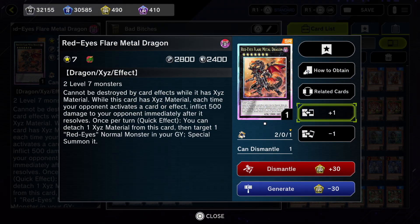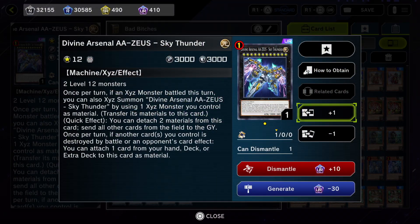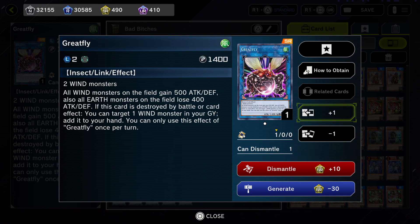Red-Eyes Flare Metal Dragon — I use this specifically to inflict 500 damage any time the opponent activates a card, so they burn for 500. Also this card cannot be destroyed by card effects while it has XYZ material. It has a quick effect where you can detach one material to target a Red-Eyes monster in your graveyard, but we don't use that because we're not running any Red-Eyes cards. Then we have Zeus — when we need to wipe the board, as you guys saw in the Swordsoul game.